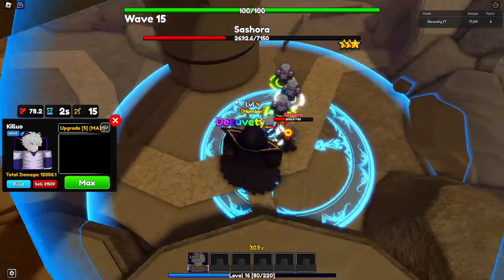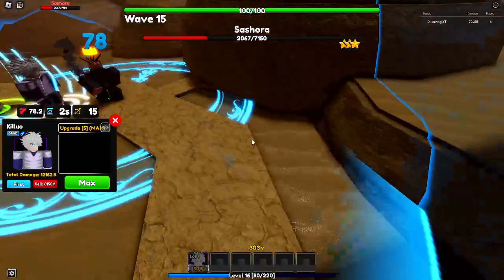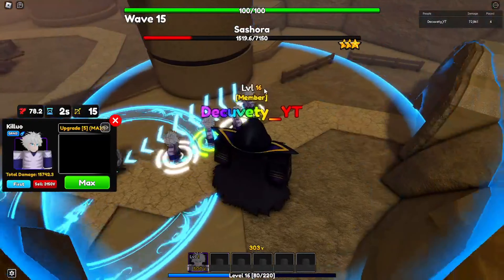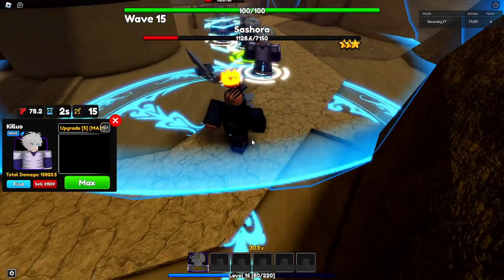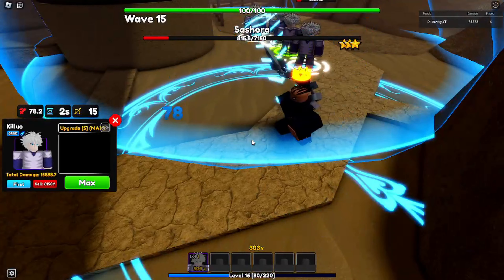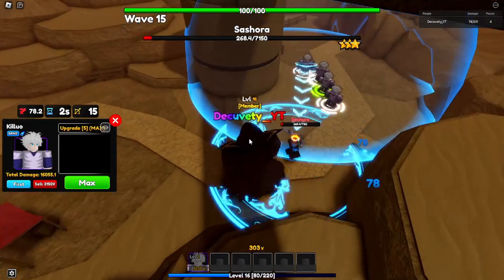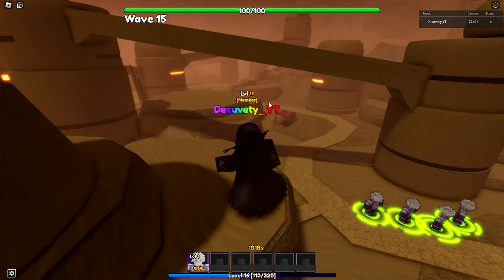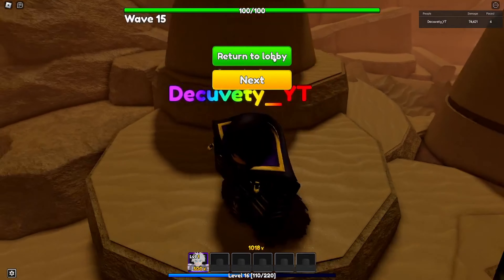I think all of this is controlled now. Let's go ahead and place a Kila back here — this guy should be able to take care of all these. Let's upgrade these Kilas now. He was definitely the meta unit to use for story mode, and you're basically guaranteed to get him in your first 10 spins if he's in banner.